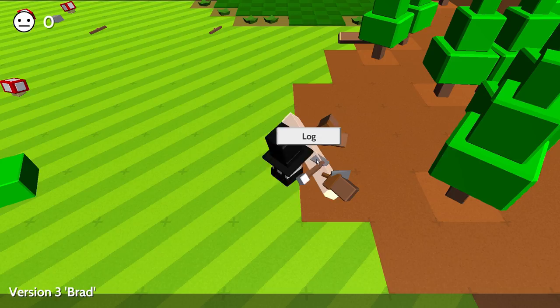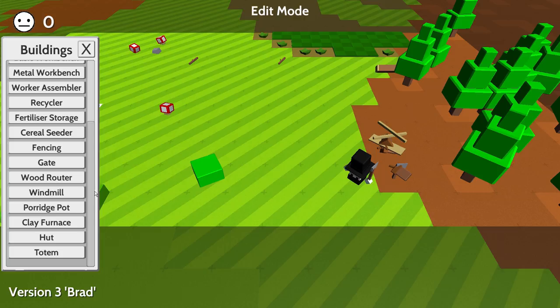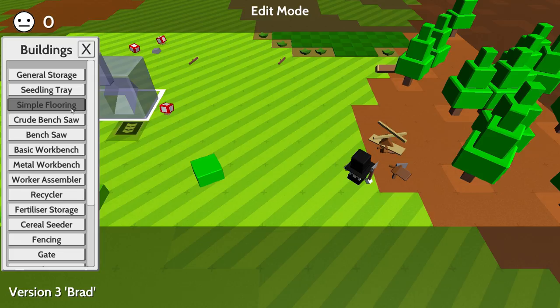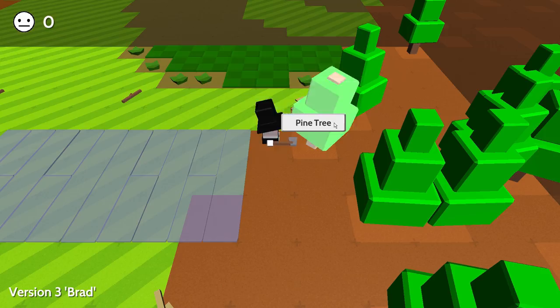We could go over here to the trees and we could just chop some trees down. I lost my axe in there. We go up to the tree, we left click. There we go. As I said guys, it is pretty early. Then we can just hit the log again to make it into planks, and then we can make the planks into poles. Now we got to use all this stuff here to make some of the stuff in our crafting menu.